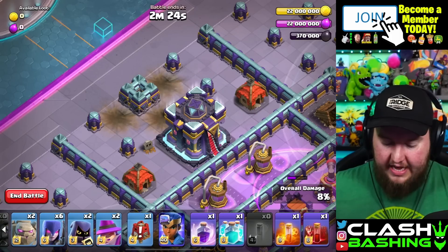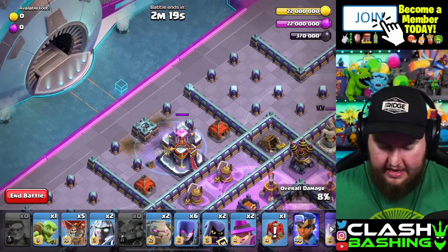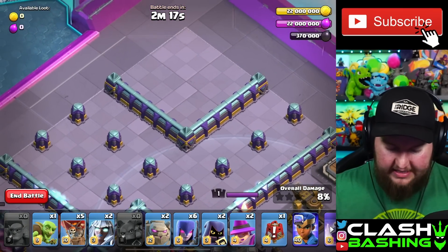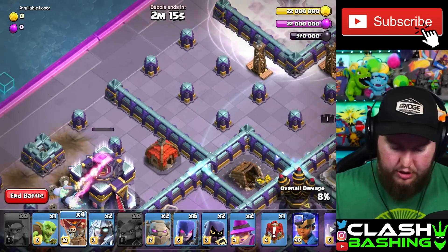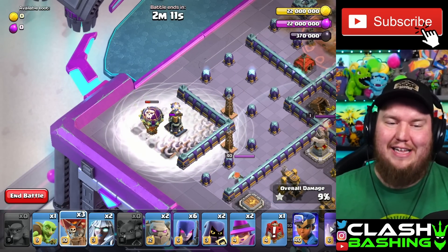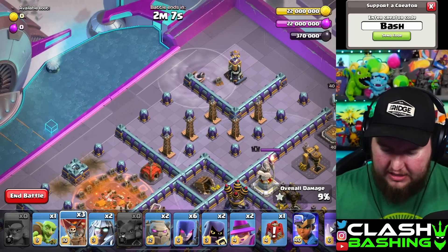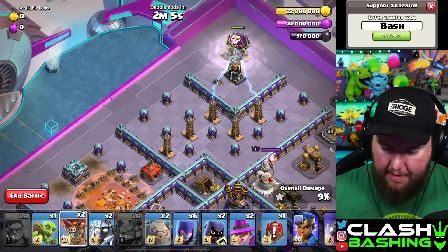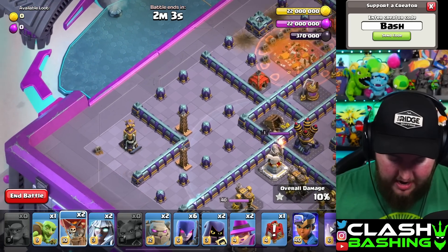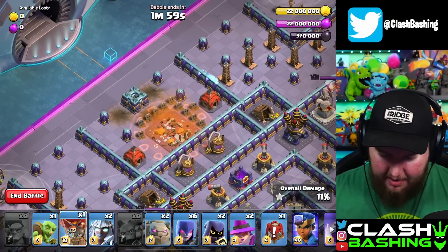Now we're going to grab our sneaky and scroll down. We're going to put our sneaky goblin in and clone the sneaky goblin — that'll allow the town hall to get taken down. Then we're going to place in one balloon here and one balloon here, because there are so many tornado traps on this. We're going to try to get as many of these tornado traps out as possible. Once they start fading, go ahead and place in your other balloon and get as many tornadoes out as possible. I think we got them all out.